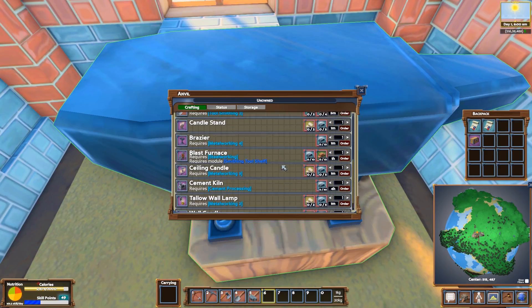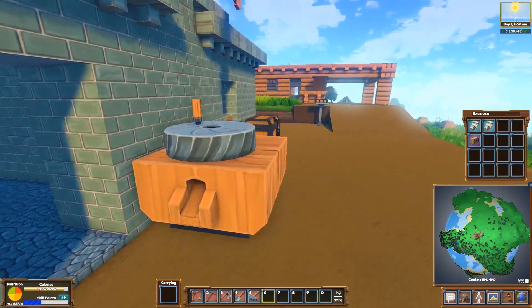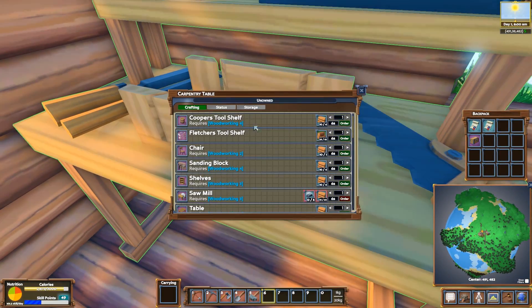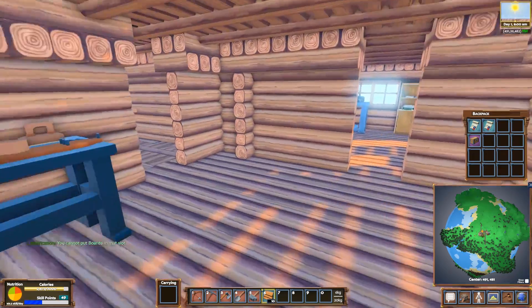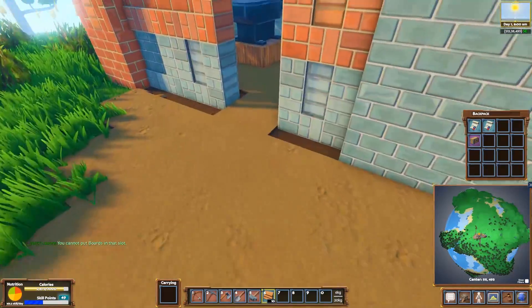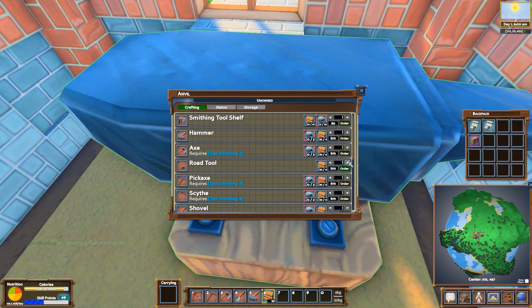I need cement processing for the kiln, so I'm gonna go grab some board. I'll grab eight — making one road tool for me and one for Taka so he has one as well. Do we have board here? Yes, we have all the board in the world! Perfect. That's gonna allow us to make road blocks on the fly. I want two of them.